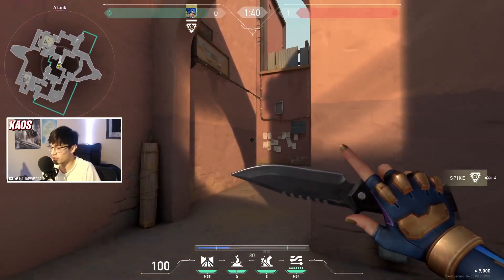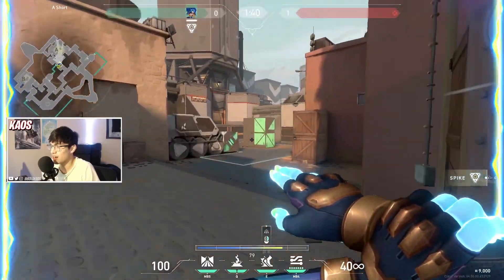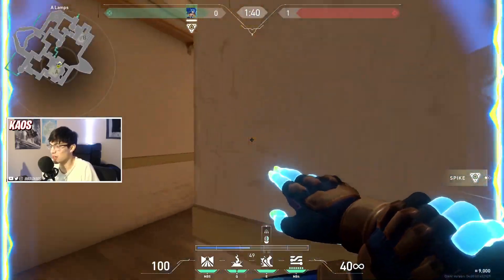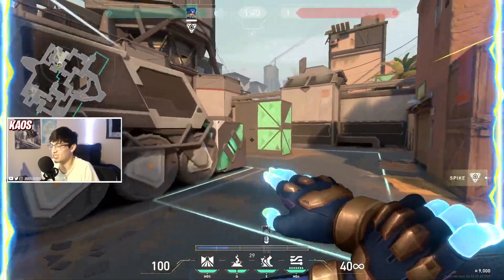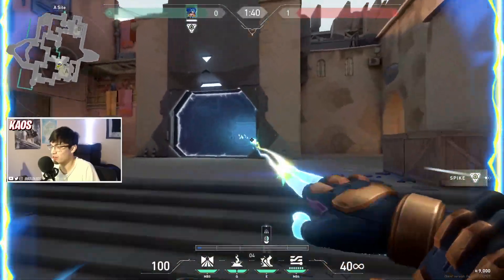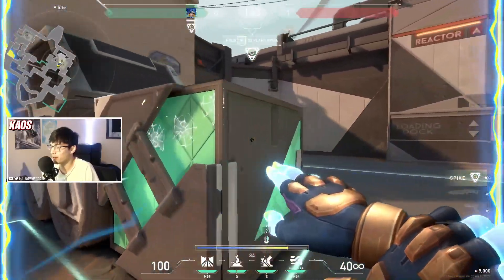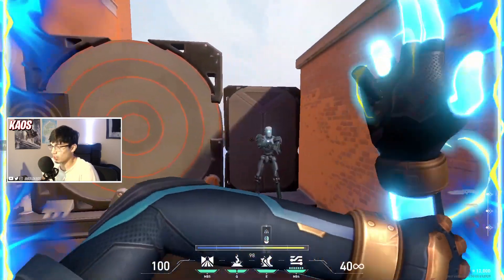Last but not least, we have her overdrive. Her overdrive activates her sprint, automatically refilling the sprint bar, and you also get lightning. You can also slide with this overdrive sprint feature, which is essentially to help you entry into a site. Your overdrive is only active as long as you have that fuel at the bottom. Let's see what the overdrive damage numbers look like.